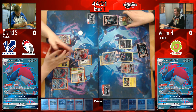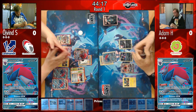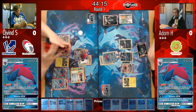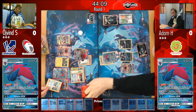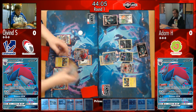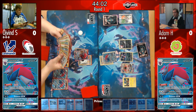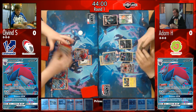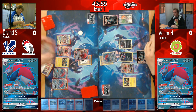Øyvind has really built up his board state, grabbing his third Zoroark GX. His board looks a lot nicer than Adam's right now — he's definitely in a position of control and it might take a miracle from Adam's side to pull things back. Øyvind really had a head start with way better opportunities at the very beginning, whereas Adam started with almost nothing.